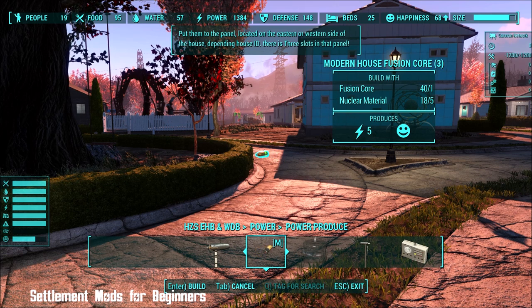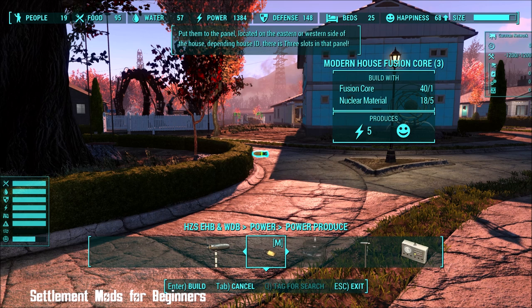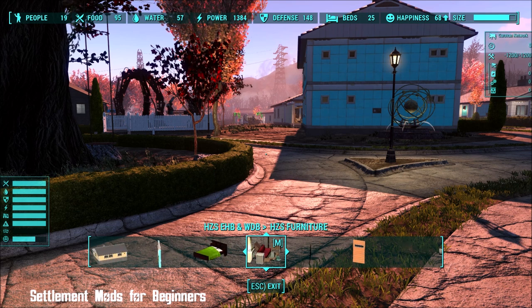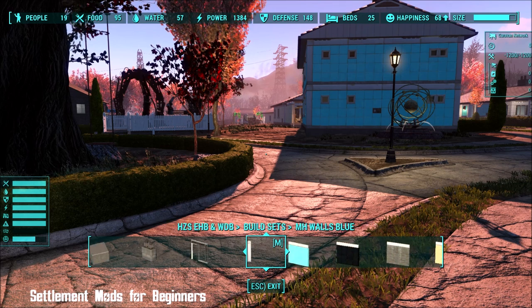You also get these handy little notes on your screen that tell you basically what to do, which is exactly what you need. You can also build these homes from scratch if you prefer — if you don't want the prefabs and want to build bit by bit, then you can.